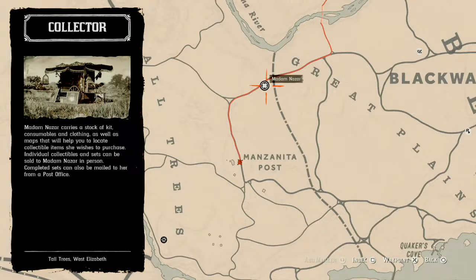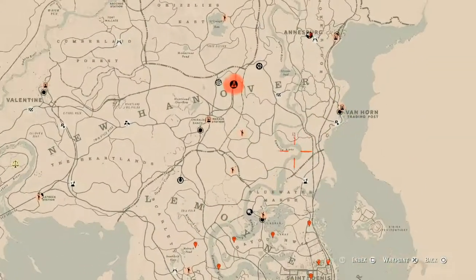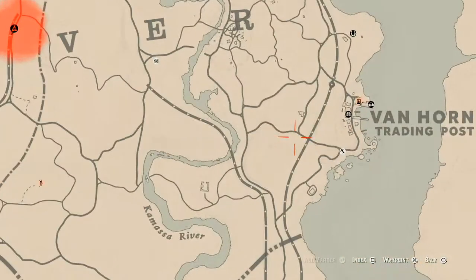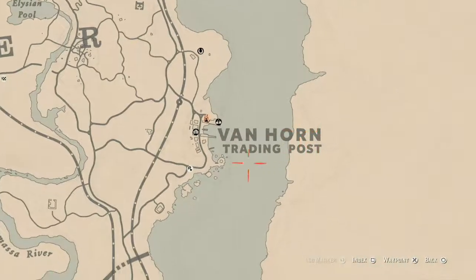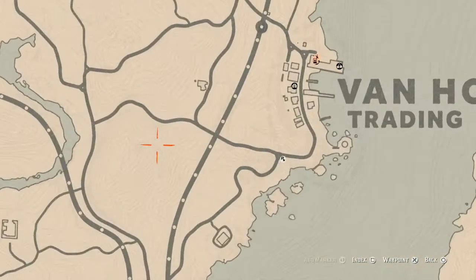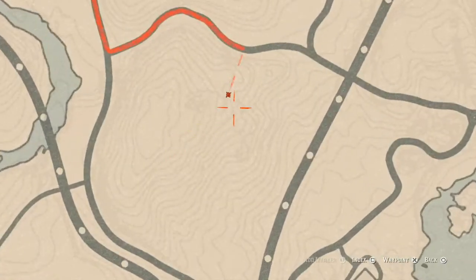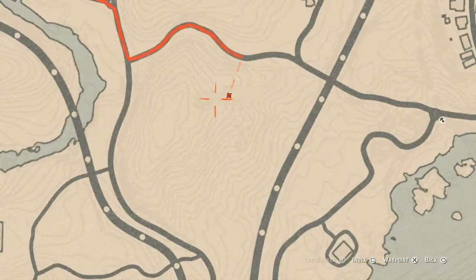The Caribbean Rum antique alcohol bottle is right over here, right outside of Van Horn. Fast travel to Van Horn if you've got the extra cash, and it's right here. If you pay attention to the lines on the map, it's right there — like right outside the little eye-shaped line in the map.